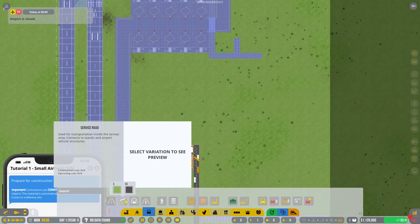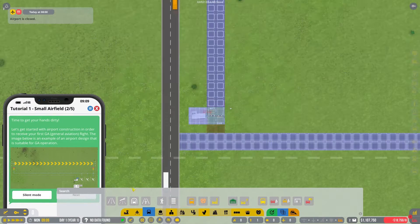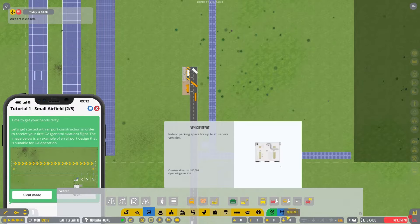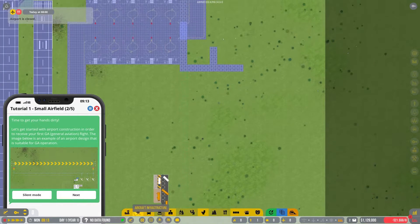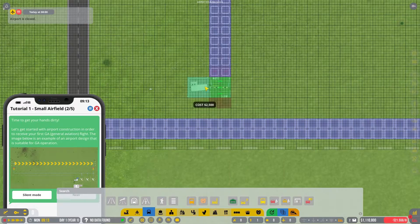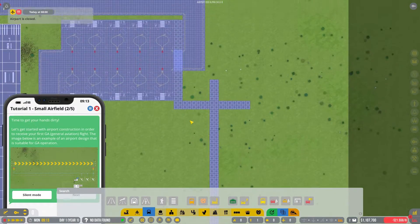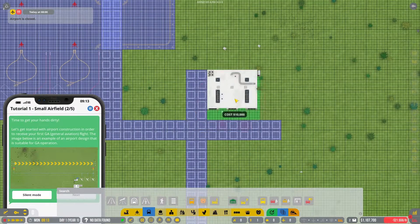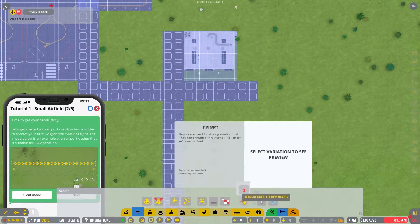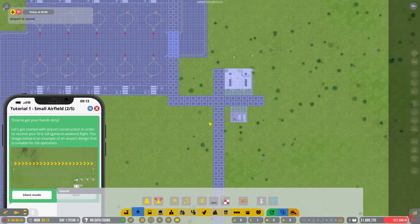Let me also extend the service road all the way down here, and we're going to put a checkpoint between the service road side and the public road side. This is where our service vehicles operate. We're going to have the checkpoint right here — this is where you separate public transportation from your service area. I'm also going to throw down a parking garage, which is going to be where we keep our refueling trucks, and a fuel depot right over here so our fuel trucks can fuel up and then take fuel over to the planes that land.